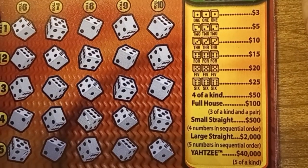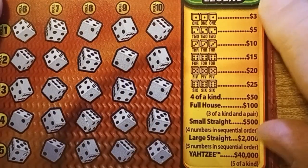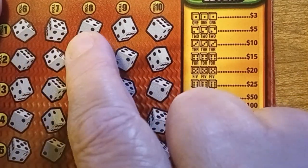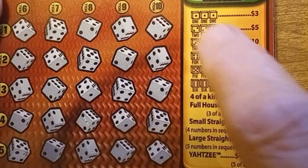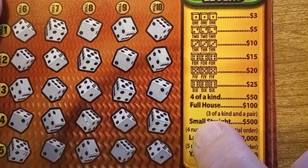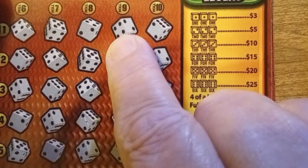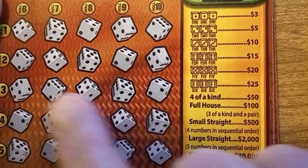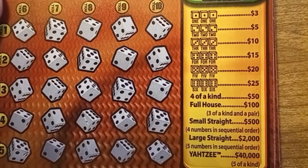For those very few in the world that do not know how to play Yahtzee, it is the roll of six dice. Here's the legend of what we can win. Basically we need to get three, four, or five of a kind — the Yahtzee. We also can get a full house, which is three of one kind and two of another. We can get a small straight using just four of the dice like one through four, two through five, or three through six. Or we need a large straight, which would be one through five or two through six using all five of the dice. So let's get scratching.